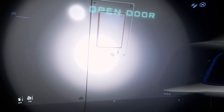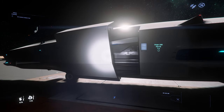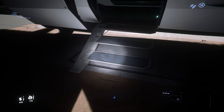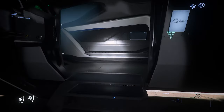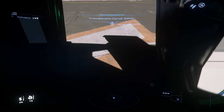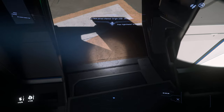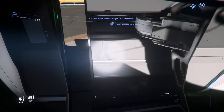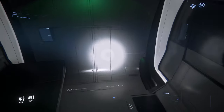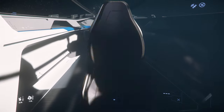Coba kita langsung naik. Wow, keren banget! Ini kayak mobil, makanya dia tuh bikinnya mewah-mewah. Ciri khasnya dia tuh udah mewah. Jadi ini adalah dalam pesawatnya. Oke, kita buat terbang dulu guys.